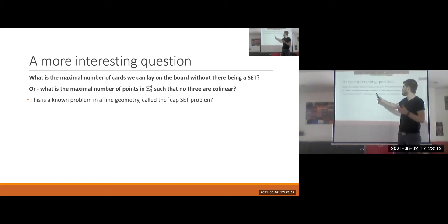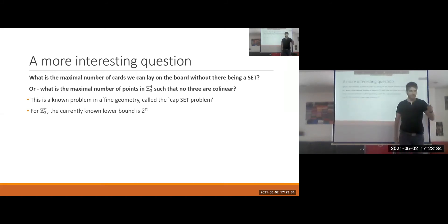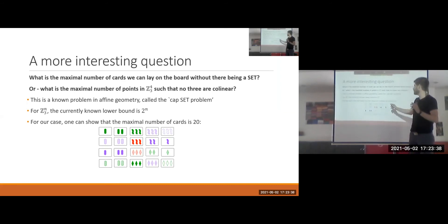The cap set problem is an open question for general Z3^n. For our case of Z3^4, we know the answer is 20 — the maximal number of cards without a set is 20. Here is an example board with no sets. We want to show that if we have 21 cards, we definitely have a set. We won't prove the 4-dimensional case directly; instead, let's prove the 3-dimensional case, which illustrates the same idea.